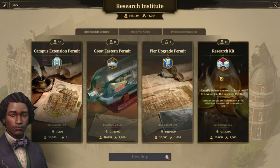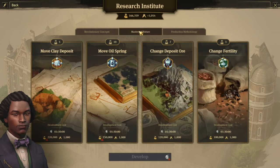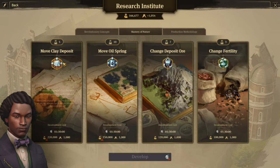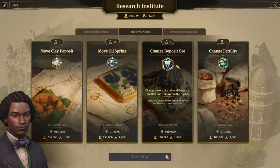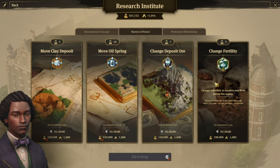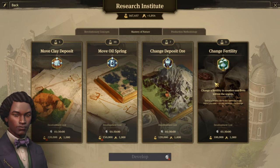The research kit is to take one of the items that you know and develop it immediately. Then mastery of nature — things for your end game that are quite amazing: moving clay deposits, moving oil springs, and the potential to change one of the deposits. For example, move from a coal mine that you may not need to a zinc or copper mine. And then lastly, change fertilities — for example, if you're trying to produce champagne in the old world but the island doesn't have that fertility, you can change it.